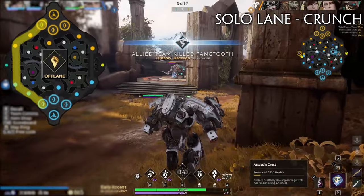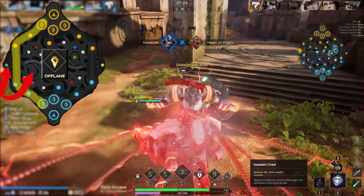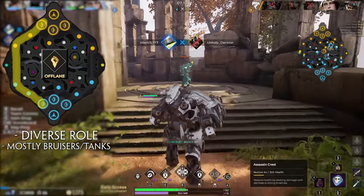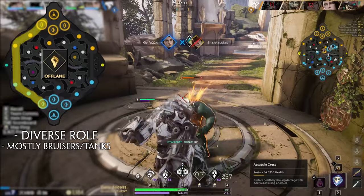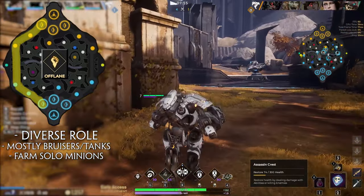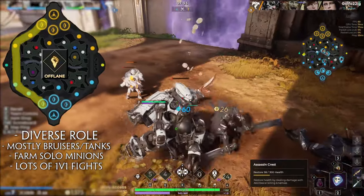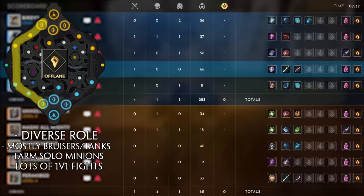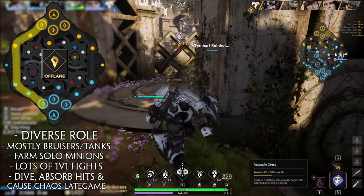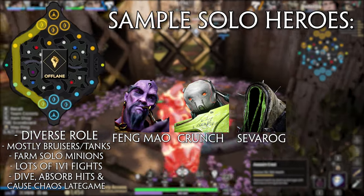Moving on to solo lane, this role covers the side lane with the green buff closest to Orb Prime. Look for those two things rather than right or left lane, since this changes depending on if you're dawn or dusk side. Solo lane is a quite diverse role, but it's mostly populated by tank or bruiser frontliners that dive into the enemy team to cause havoc in melee range while absorbing hits and taking attention away from teammates. Solo laners will farm minions while contesting the green buff, and occasionally roam into the nearby jungle. You're often left alone in a 1v1 for most of laning phase, after which you dive the enemy backline causing chaos while crowd controlling and sometimes killing enemy damage dealers. Some good solo lane heroes are Feng Mao, Crunch, Severog, and Steel.